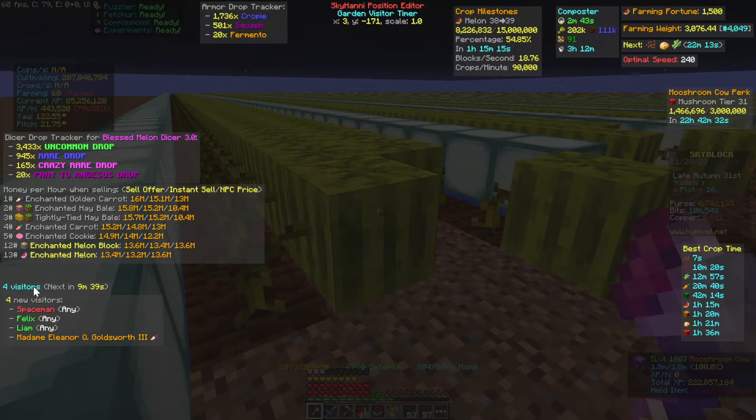Another cool display is for visitors. I currently have four visitors and the next one is coming in nine minutes. While farming actively, it gives you an updated time based on your farming bonus. It also tells you what visitors you have and what crops they generally accept — Spaceman, Felix, Liam accept any crop, but Eleanor is only interested in carrots. Once you talk to an NPC you'll see exactly how many of that crop they want and its value.